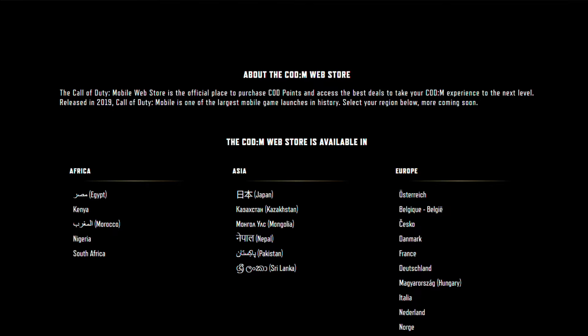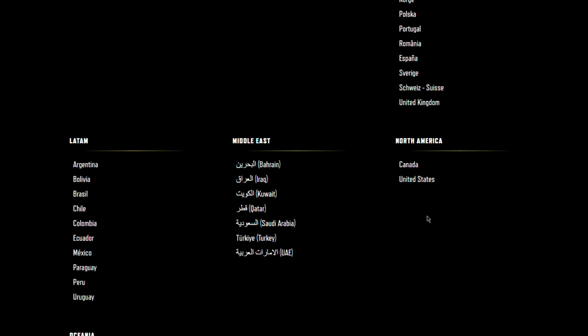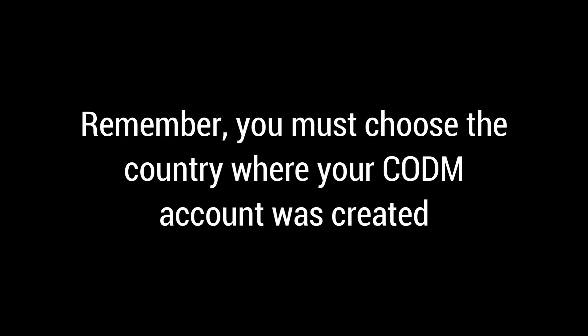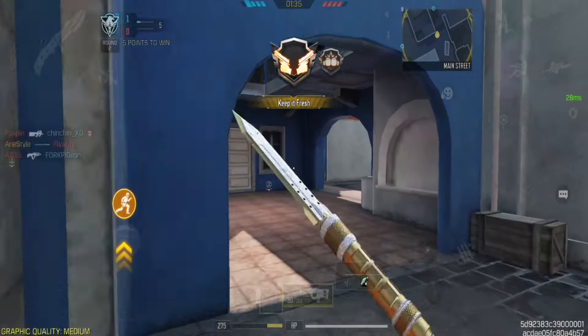Let's go to the official CODM store. First, select your country, like the United States. Then click on Shop to access the COD Points store. Remember, you must choose the country where your CODM account was created. Using a VPN to select a different country won't work, no matter what you try.